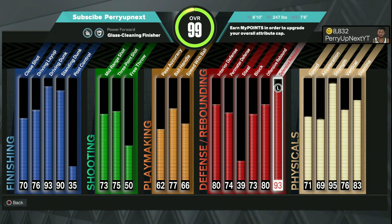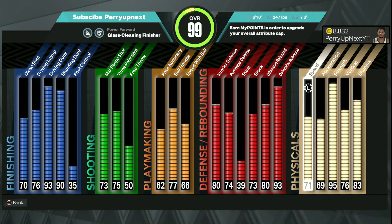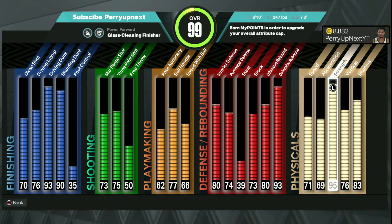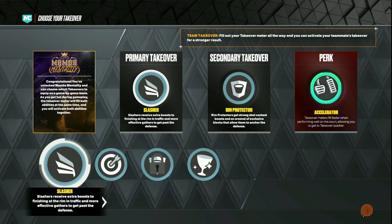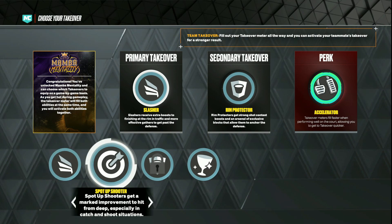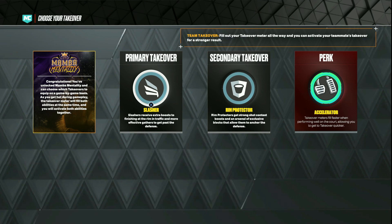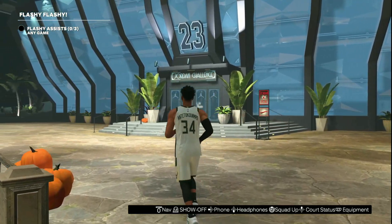Let me know in the comments if you disagree or what you'd tweak. Physicals: 71 speed, 69 acceleration, 95 strength — which means we get Hall of Fame Bulldozer, super OP badge. 76 vertical, 83 stamina. I'm 6'10", 247 pounds, max wingspan. Takeovers: we get slash takeover, sharp takeover, rim takeover, and glass takeover. Let's get to the ones!